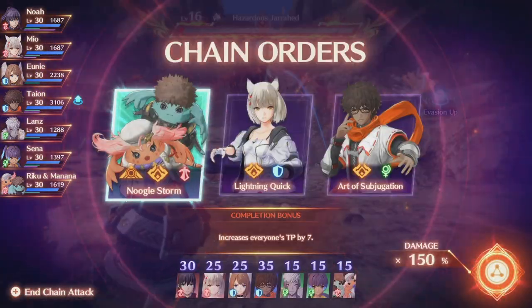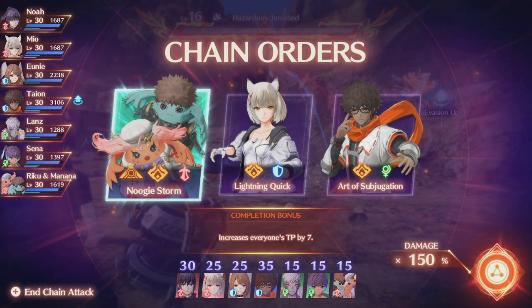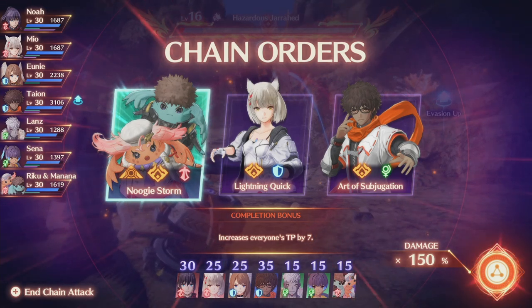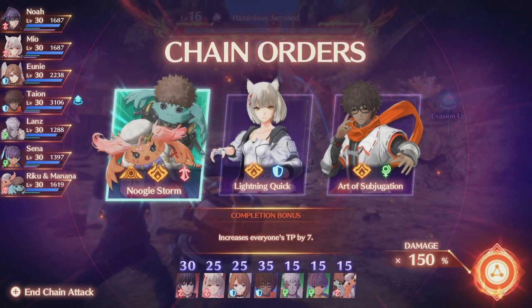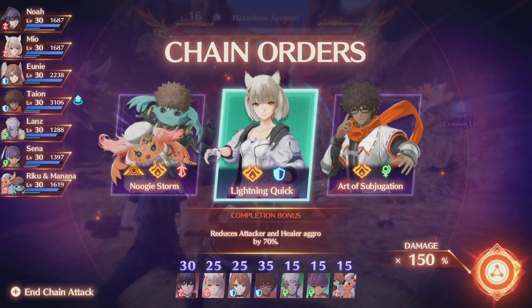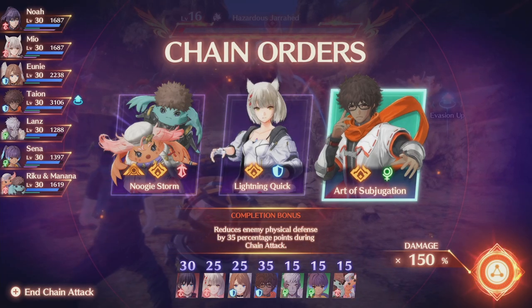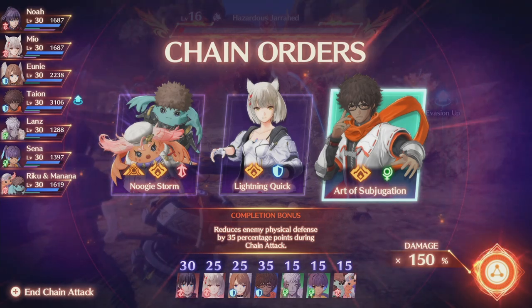You might be wondering: what is an order? An order is one of three cards you're given each round, and every time it'll be random — which one, which character, and what class. The class shown on the card is always based on their base class. For example, Mia is a defensive character, so even though I have her set to an offensive class right now, the card is always going to be defensive. Similarly, Tyon is a healer as his base class, so his card is always going to be a healer.